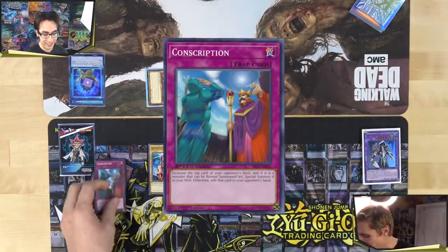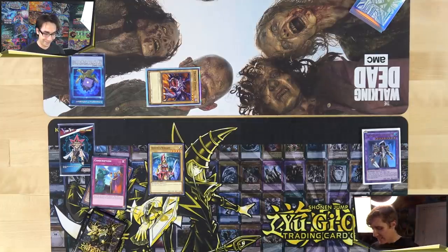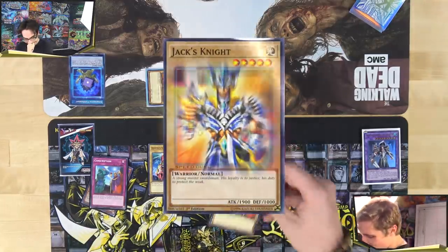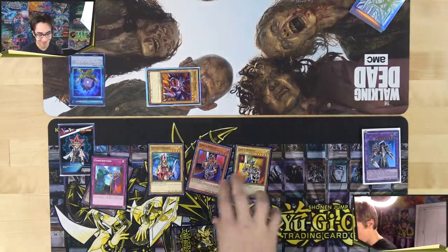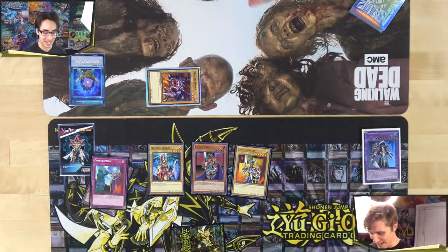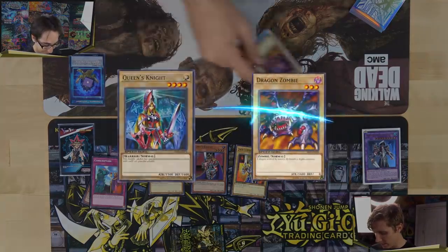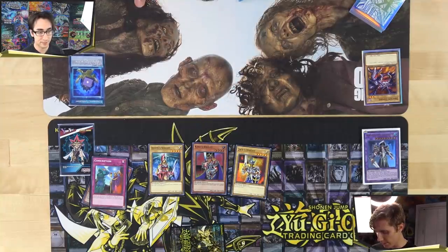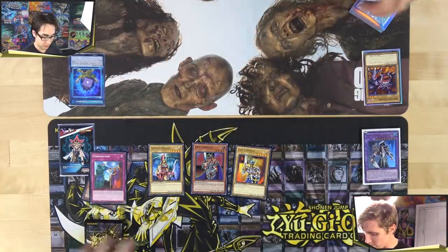Alex activates Conscription during the end phase, stealing a card from Mitch's deck. Alex Normal Summons King's Knight, and thanks to the Royal Flush skill with Queen's Knight already on field, Special Summons Jack's Knight. Alex attacks with Queen's Knight, King's Knight, and Jack's Knight — 1900 plus 1600 plus 1900 — dealing 5350 total damage, leaving Mitch with only 500 life points. Alex didn't draw polymerization this turn.